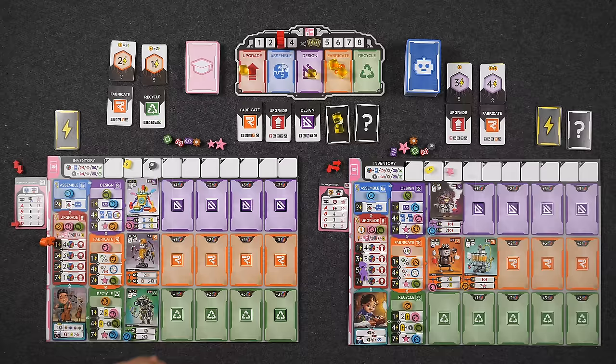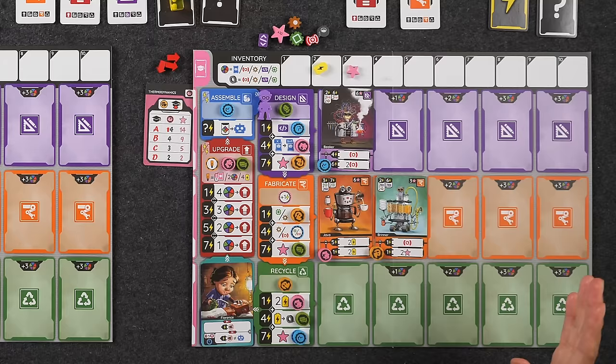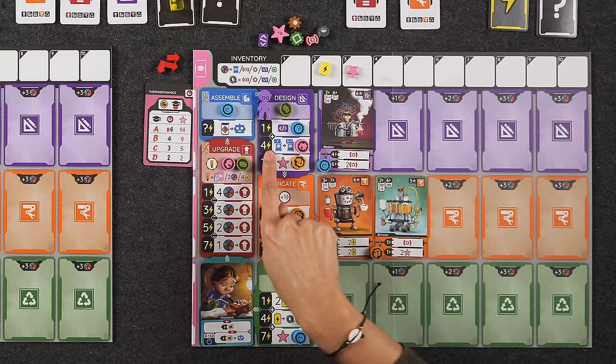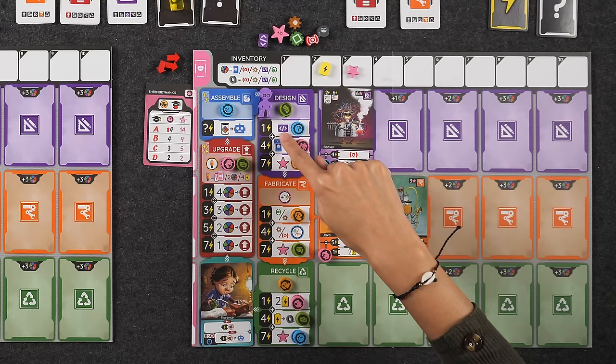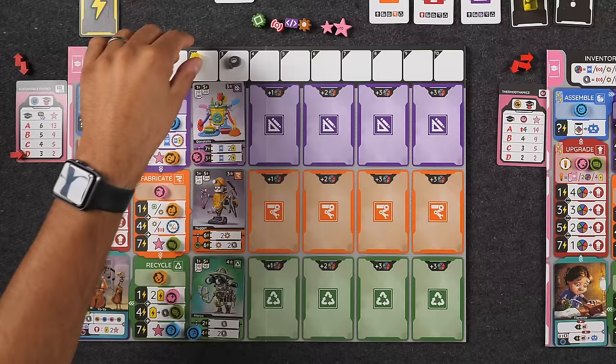Naveen can't do the upgrade phase — it would cost four resources and he just doesn't have them. We skip assemble and go into design. Both of us can do design at one total energy. I'm going to take the one energy as-is since I'm running out of batteries. Even spending batteries I couldn't reach four. So I'll take the top row: one program resource for one total energy.